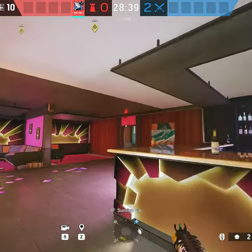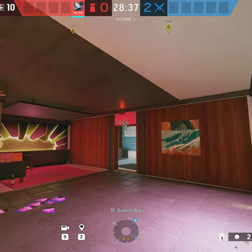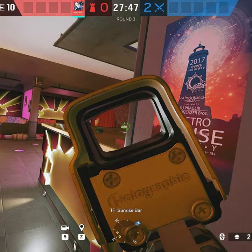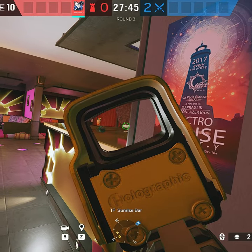The second one is for when you're defending Sunrise and you have to throw it on top. This way attackers have no angle to pick you on Sunrise, and you can also hold this pixel angle and let them push in.